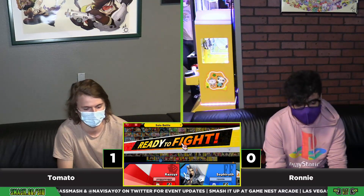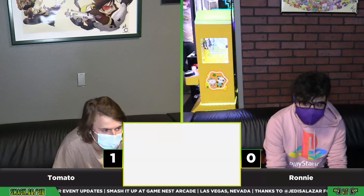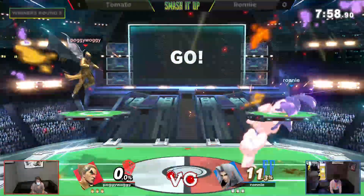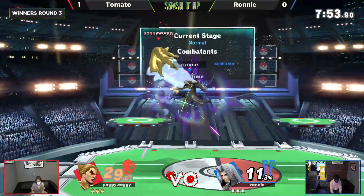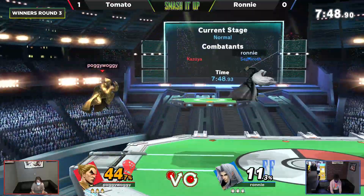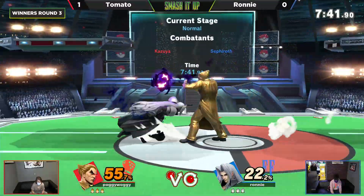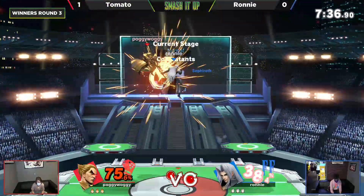That command grab opportunity with that rage art — just that much damage on the opponent, not much you could do except eat it. Ronnie's going to have to run it back, and this is what we were talking about with counter-picking appropriately. It was a close game, but there's definitely more that Ronnie can utilize as Sephiroth — keeping his distance especially at mid to higher percentages. We saw how easily Tomato can take the stock, killing him at like 80-90 percent, so Ronnie really has to be careful.